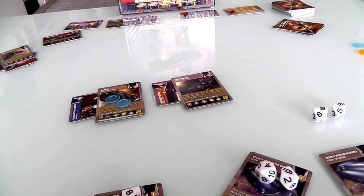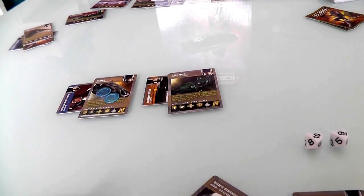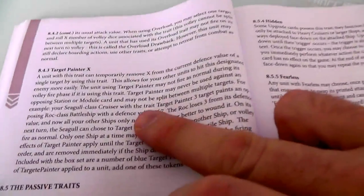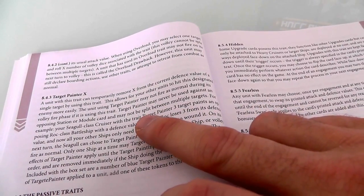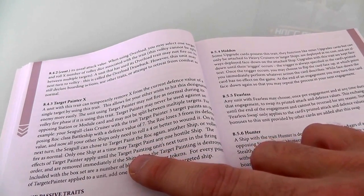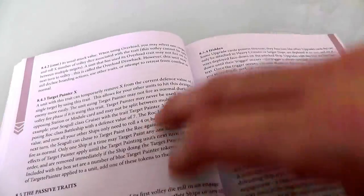With one fewer drone, the other is not doing as good a job anymore. Target paints are removed immediately if the ship doing the target painting is destroyed — that's confirmed in the rules. So now her next two shots, she's going to try to take out the other drone and protect the cruiser. All she's got to do is roll a single eight.